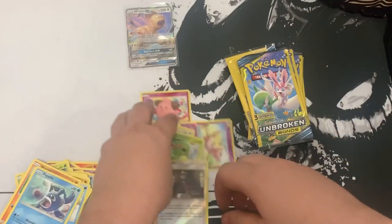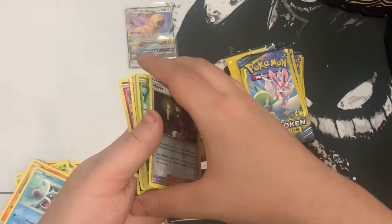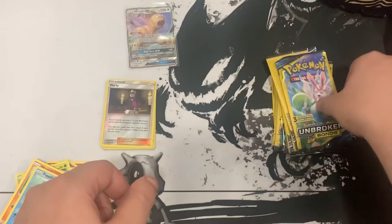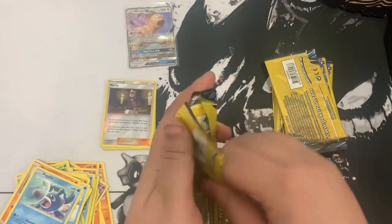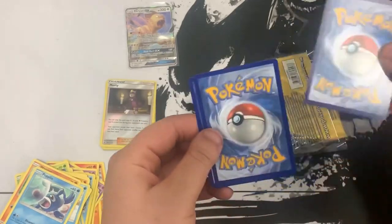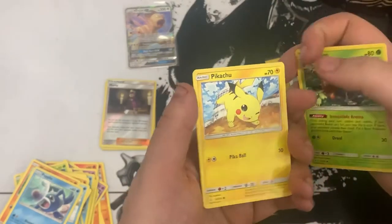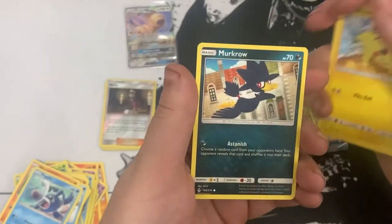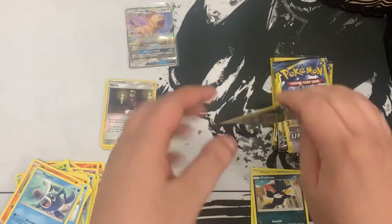So team left - not too bad at all! Let's put that there and start off with team right's packs. Here we go - one to the front. We got Gloom, and that's an awesome Pikachu - such a cool Pikachu - and Murkrow. No hits for pack number one. Let's keep it up.